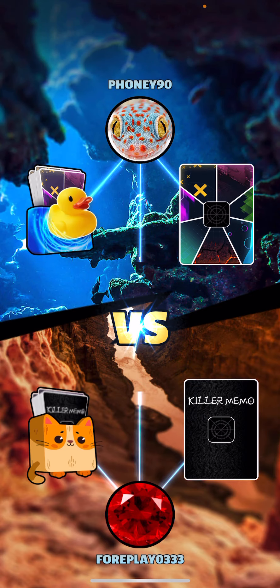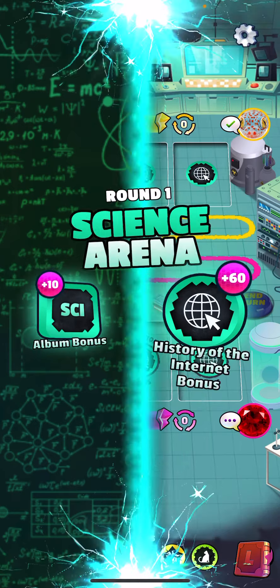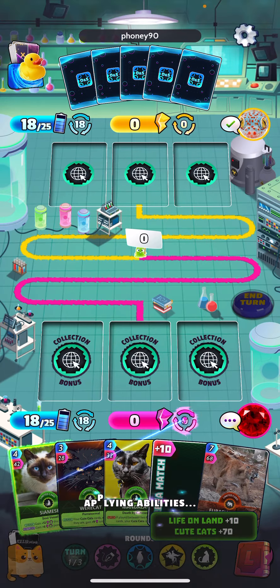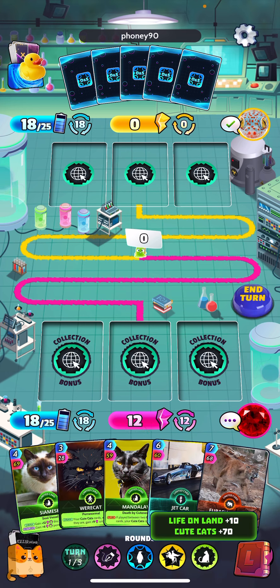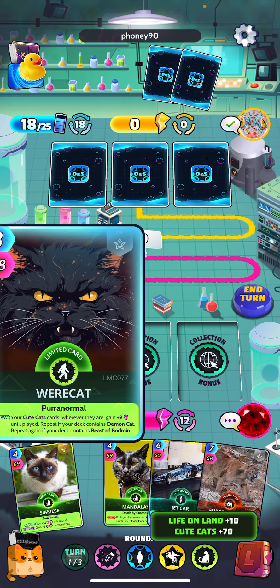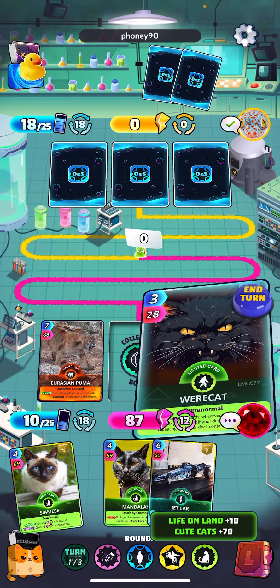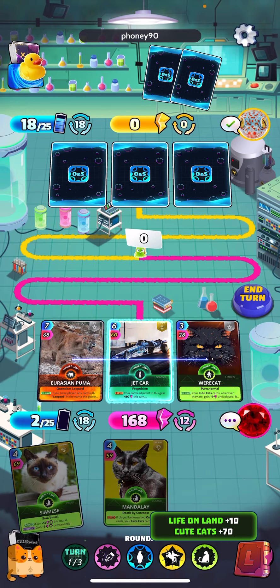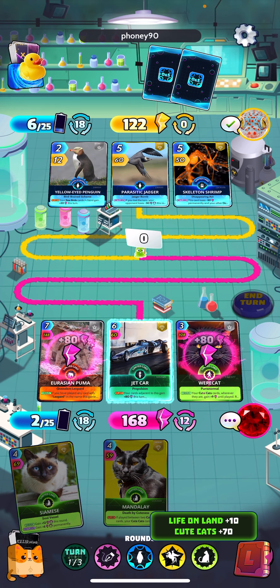Enough about that — hopefully we can get another win here and showcase these cute cats. We do have cute cats round five as the arena, so that'll be a nice big turn for us if we make it to round five. We did get our Puma early, which kind of sucks — obviously you want to get that after you play Clouded Leopard, so that kind of cycled a little poorly for us there.